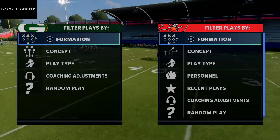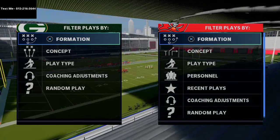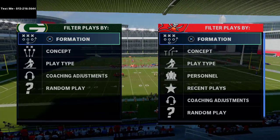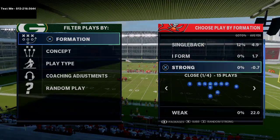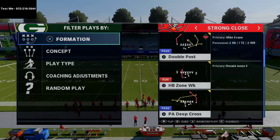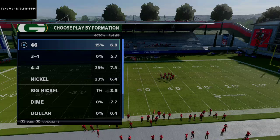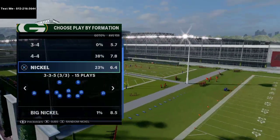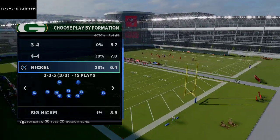In today's video I wanted to do a deep dive on a formation that's been popping up a lot lately — at least I've been facing it a lot — and that is the Strong Close. I wanted to show you this route that it has which is really good. The play is Double Post. Strong Close has a lot of different route combinations you can use and the passing from it is really really good.